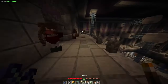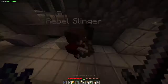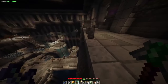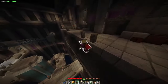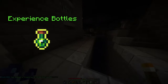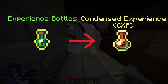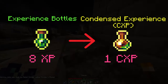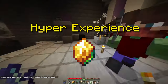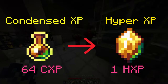For the first region of Monumenta, the main currency is experience bottles, found in POI and dungeon chests or earned through selling gear and completing quests. Experience bottles are used in a variety of NPC trades and can be traded between players. They can be compressed into Condensed Experience (CXP), where it takes 8 experience bottles to create 1 CXP. CXP can also be further compressed into Hyper Experience (HXP), taking 64 CXP to create 1 HXP.